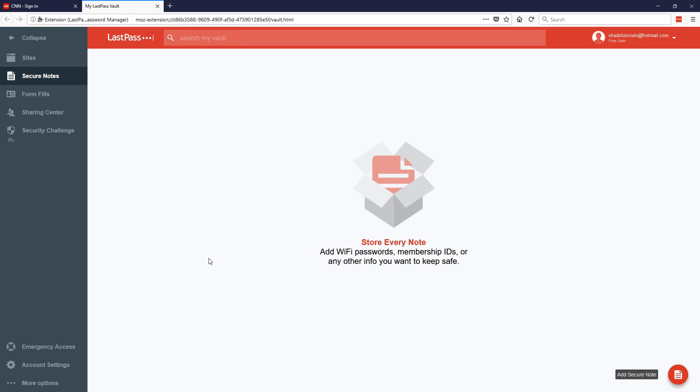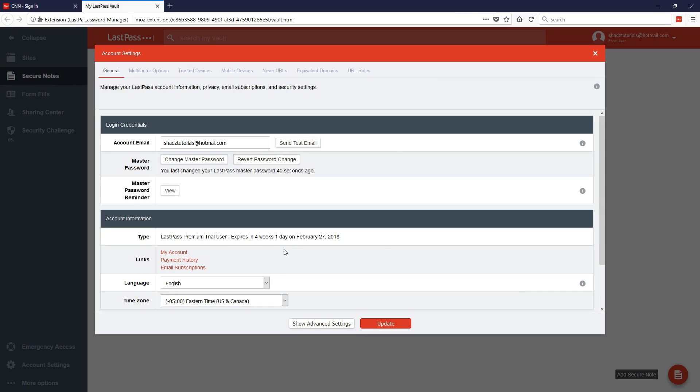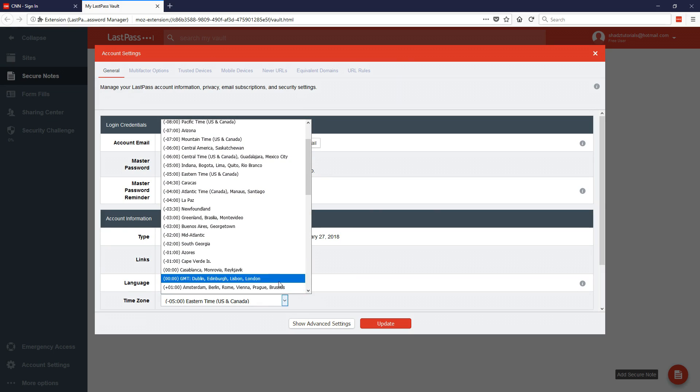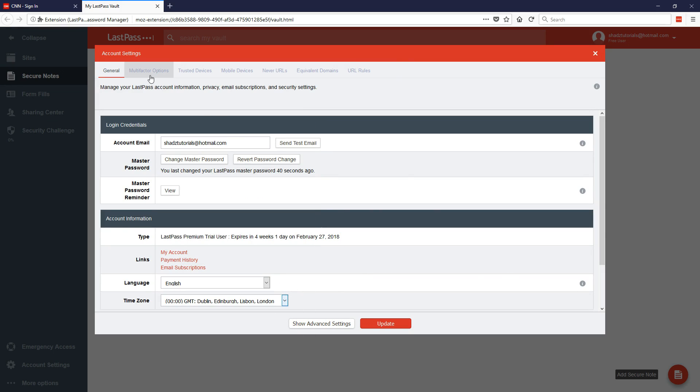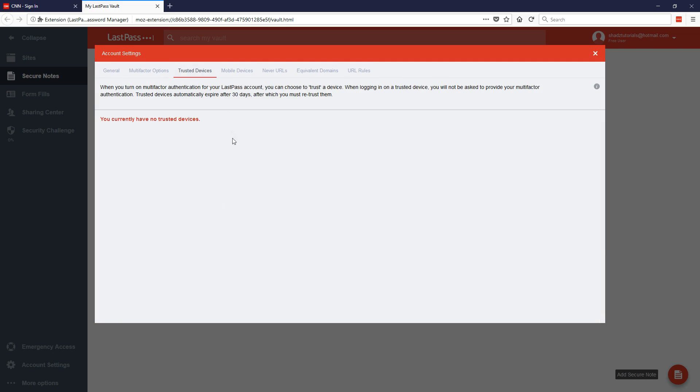From here you can do several different things. If you go to Account Settings, this is your account settings — you need to set your time zone and things like that. You can do things like set two-stage authentication and it will use any of these apps. Trusted devices — if you want to install LastPass on your mobile device as well, it will encrypt everything on your mobile device, and if your mobile device supports it you can set it up for fingerprint.